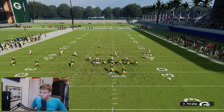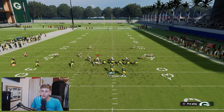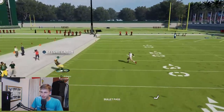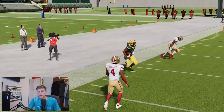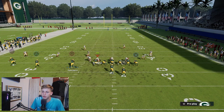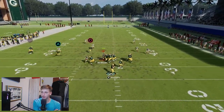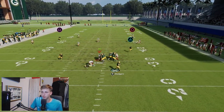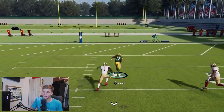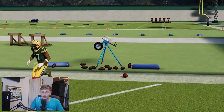Barely anyone is running Cover 2, but if they were, first you can beat it with the streak down the sideline — that's exactly why people aren't running Cover 2, it's just absolutely terrible against it. Second, you can beat it with a post route. Just look at that post route — the pass wasn't pretty but we still got it open.